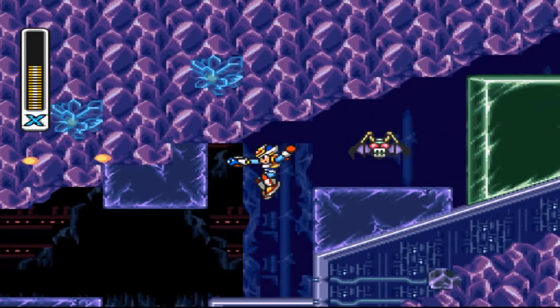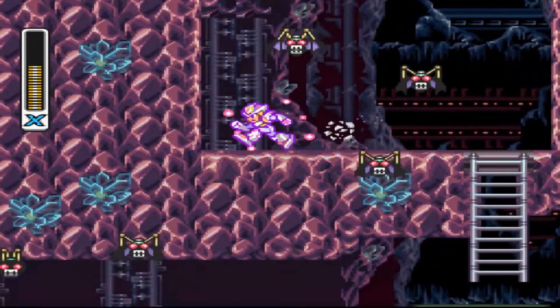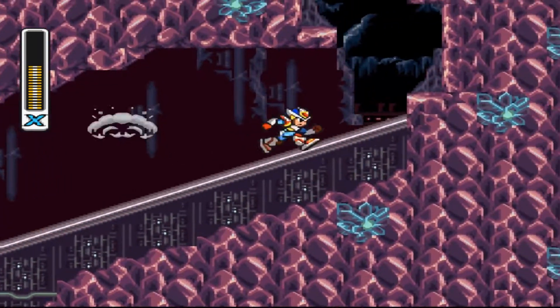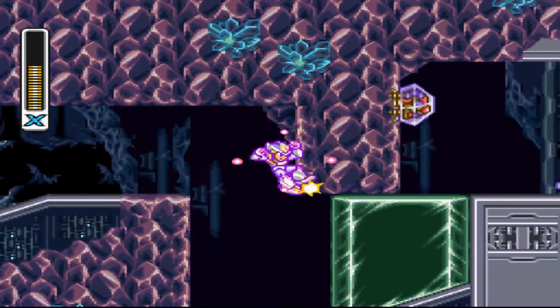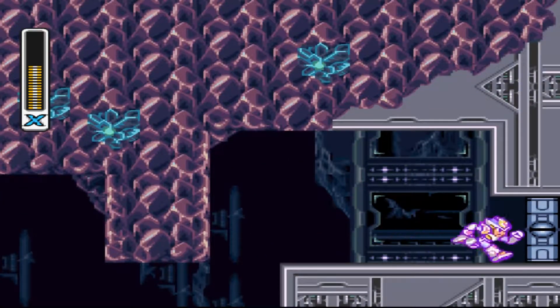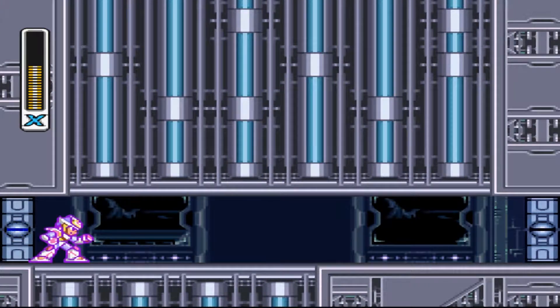Here we've got to trigger the crystal and then race it down the entire time dealing with these bats, and do the same thing right here. Then it's time to fight the boss — like I said, I don't have his weak point weapon.